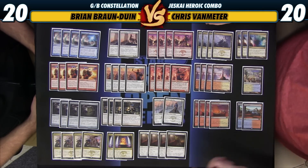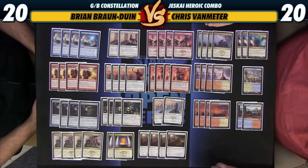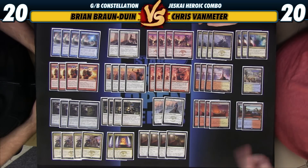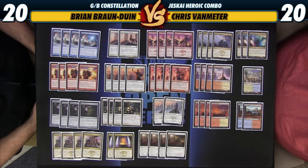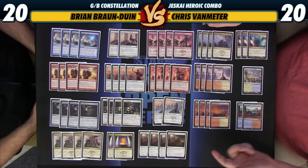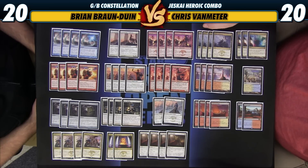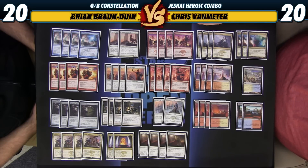But we also have an infinite combo. With Jeskai Ascendancy, if we have two creatures and a Springleaf Drum in play, all we need is a Retraction Helix, and we can loop the Drum over and over again, make our guys giant, loot through our deck until we have a God's Willing to give one of the creatures protection from a color of their blockers, and then just kill them. It's basically a red-white Heroic deck with Jeskai Ascendancy that also augments the small creature strategy with plus one, plus one to all our guys. Then we just have this infinite combo thrown in on top.